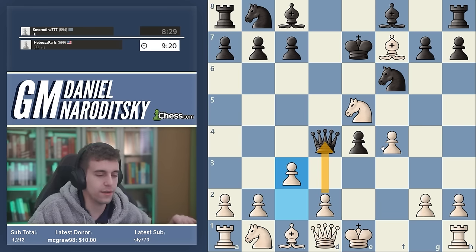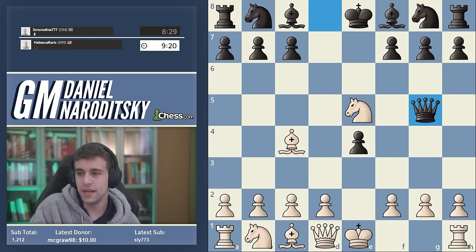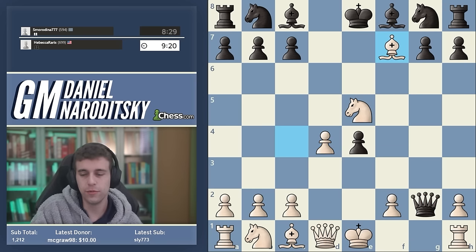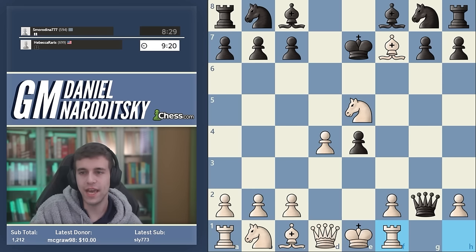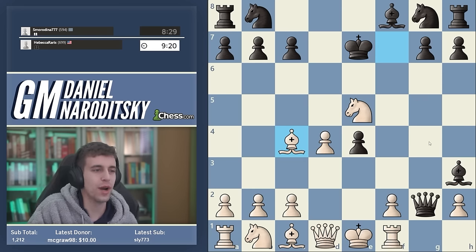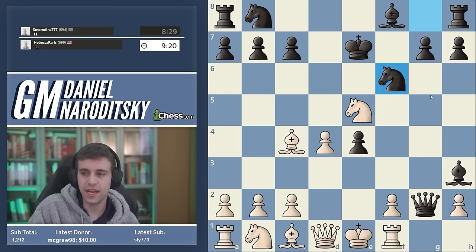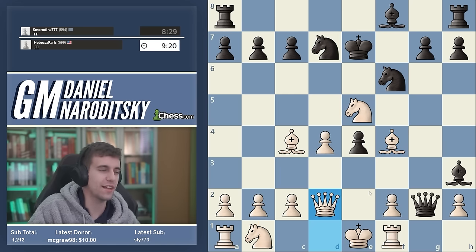The most popular move here is queen g5. You play d4, takes, takes — or in another move order — king e7, rook f1, bishop h3, then simply bishop c4, dropping the bishop back to protect the rook, giving you a decisive development advantage. Knight f6, bishop f4 — nothing special. Knight b to d7, queen d2, you go knight c3 and castle queenside, and black's king gets caught in the crossfire.